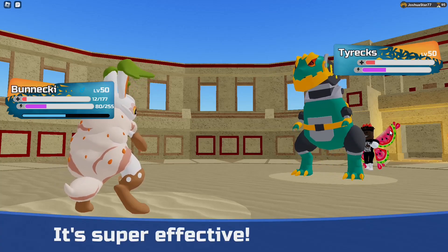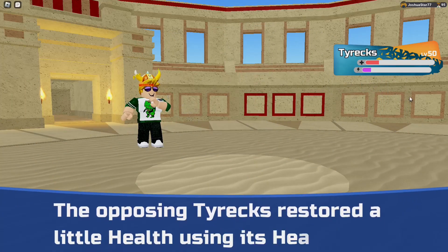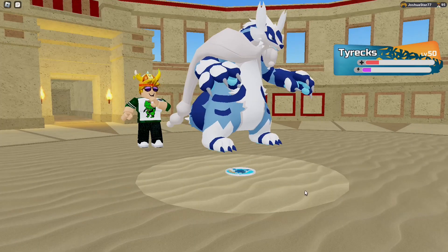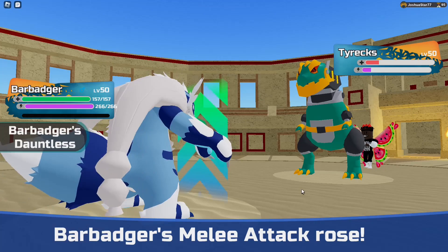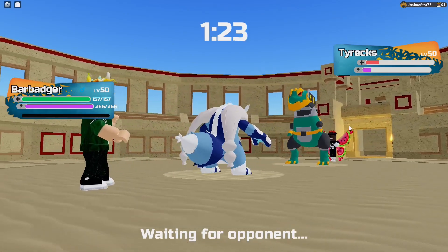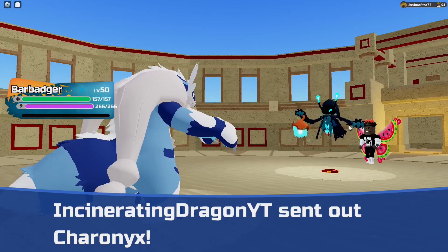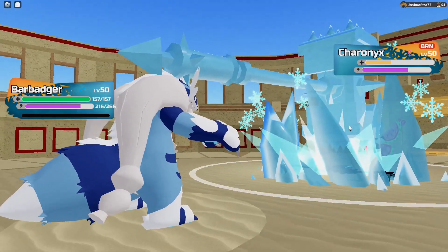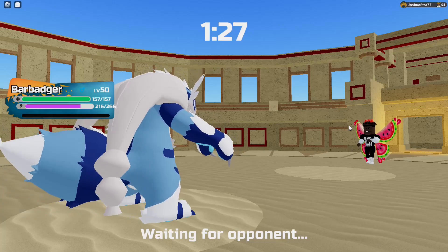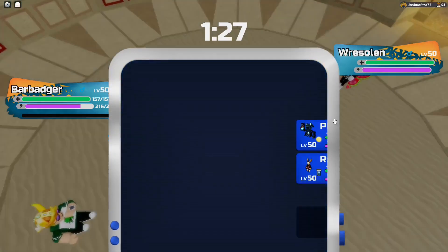I'll throw Sap Plant. I missed the attack — and it gets the plus one! Of course it does! Why wouldn't it? Quicksand again in case he swaps. Might as well just defeat the stupid thing, or at least get it down low enough. Yeah, it's down low enough so Chironics can come in and beat it. That happened. Who do I go into? Barbadger, clean up. Going for the Ice Hammer so you can't just go into Chironics right off the bat. You're not going into Chironics — you have to sack Tyrex. There's nothing you can do here. Yes, you sacked Chironics! Awesome — that is a huge Lumion to have dead. That's why I went for the Ice Hammer.